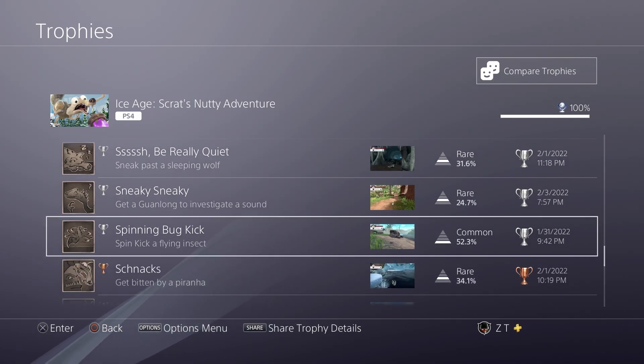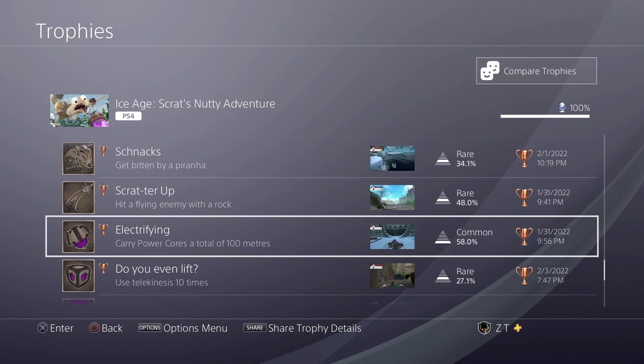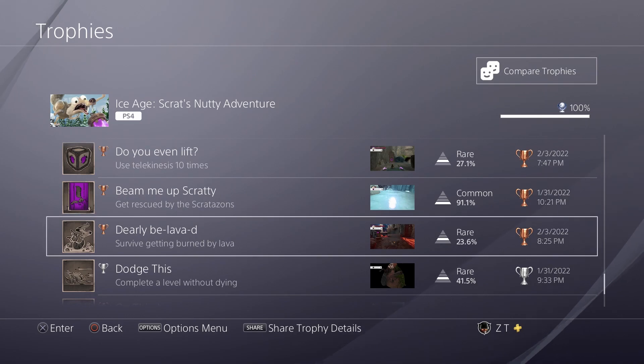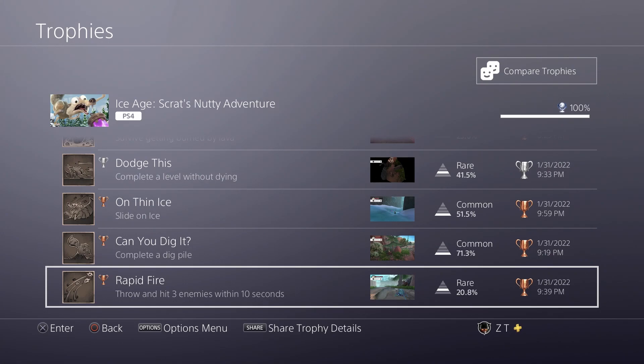Spin kick any flying insect — there are lots of flying enemies throughout the game, so just spin kick one of them. Very easy. Get bitten by a piranha is very easy too — just any time there are piranhas, let one eat you by jumping into its jaws. Hit a flying enemy with a rock — that's just the L2 attack. Carry power cores 100 meters is unmissable. Telekinesis 10 times is unmissable. Get rescued by the Scratazons — I think that happens if you die from touching the water and they revive you. Survive getting burned by lava — touch the lava and then jump back up to a ledge. Complete any level without dying is pretty easy as long as you don't get screwed over by the controls. And hit three enemies within 10 seconds can be a little tricky — I suggest doing it against the ground-based enemies, as that's definitely the easiest way.